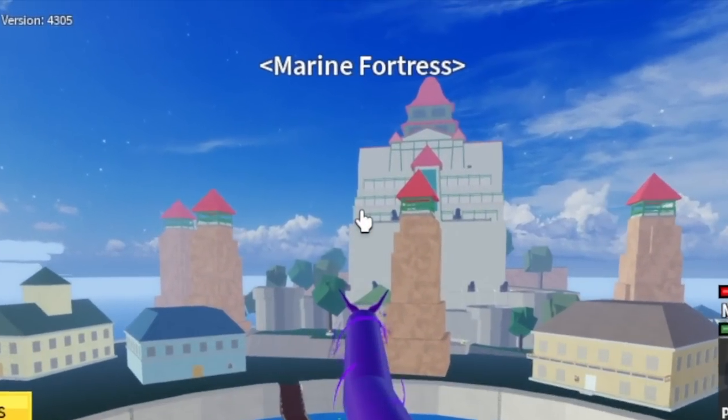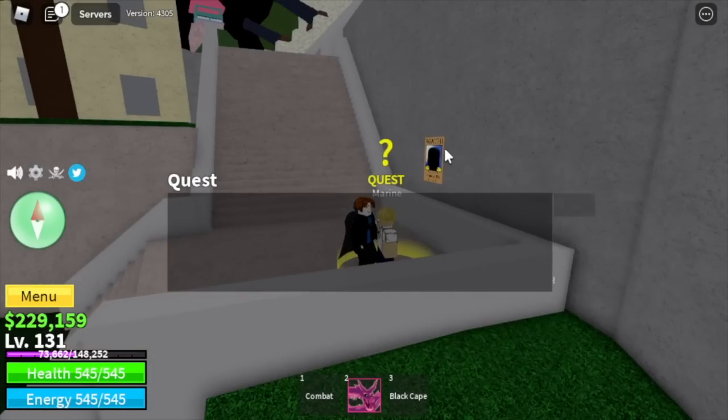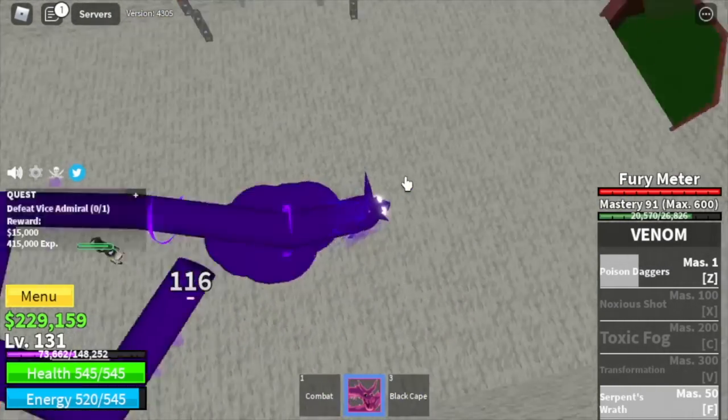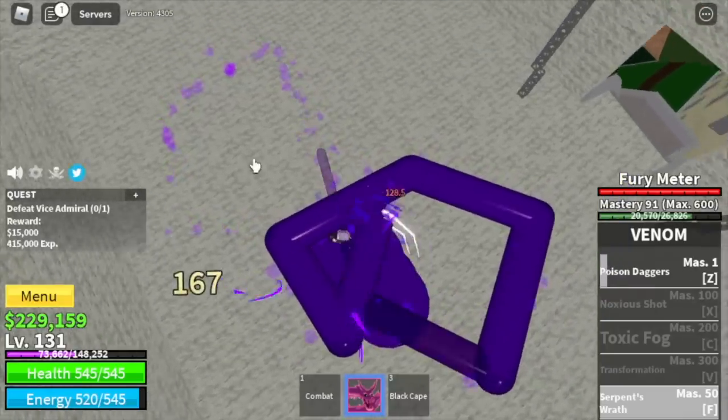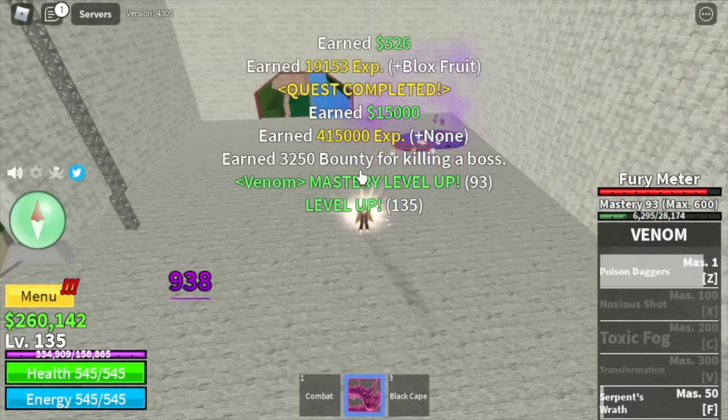Next island is the Marine Fortress. Off we go to the mini boss in this island, the Vice Admiral — same strategy as the Yeti. Good news: you will also unlock your third skill, the Noxious Shot. This skill is very strong. I'm gonna show you in just one combo you can defeat your enemy.